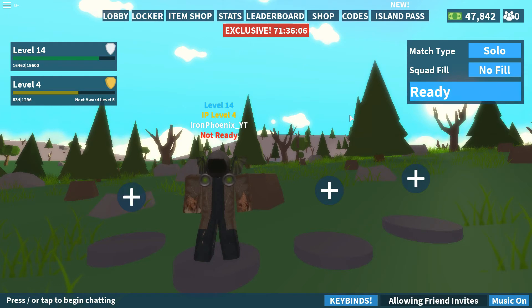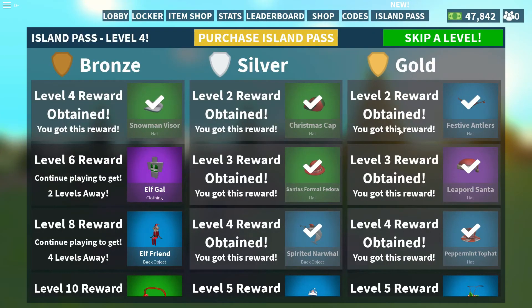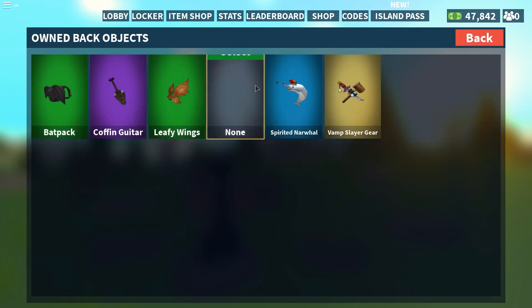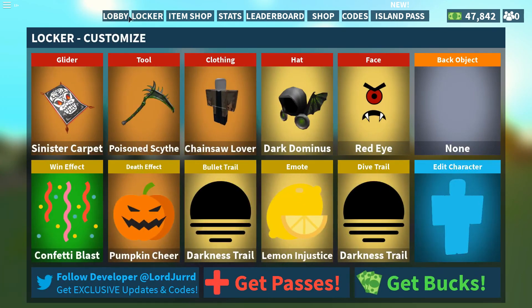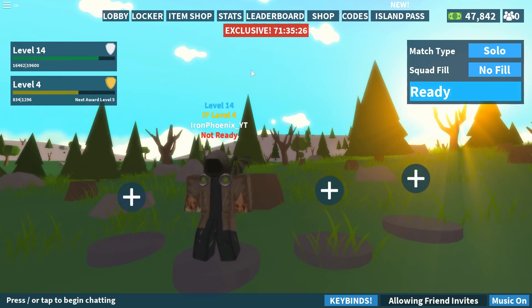After we came out of that round, we're already Island Pass level four. If we go ahead and check out what we unlocked — level two, level three, all the way up to the level four rewards. We got the snowman visor, the Christmas cap, Santa's normal fedora, the spirited narwhal, the festive antlers — all these are hats. I want to try the spirited narwhal on in the locker. That looks sick, guys — you definitely should play this game a bit more. Thank you guys so much for tuning in and making it all the way to the end. As always, Iron Phoenix out.